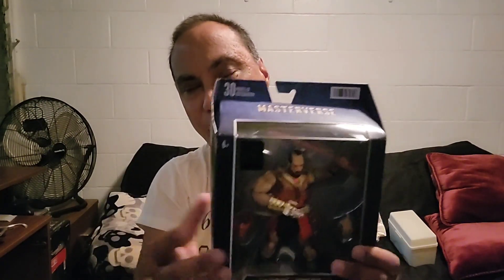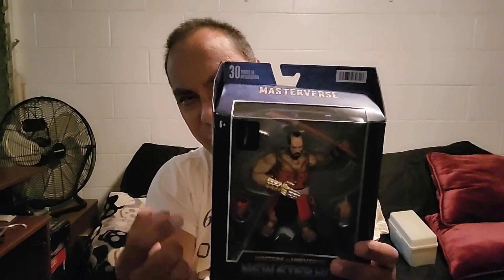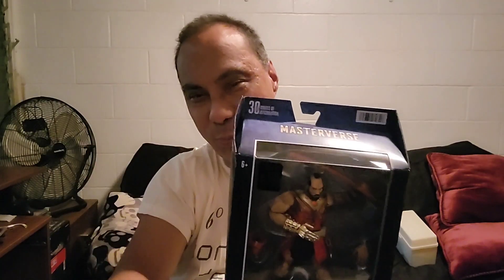With the original toy, Fisto — you could put on his fist and the fist would come up. With Jitsu, you could pull up the hand and the chop would come down as a chop.